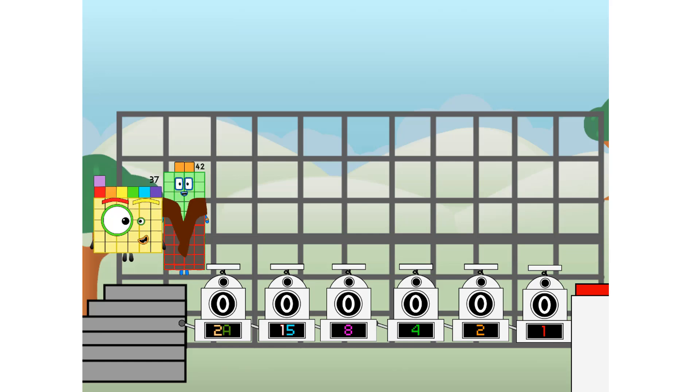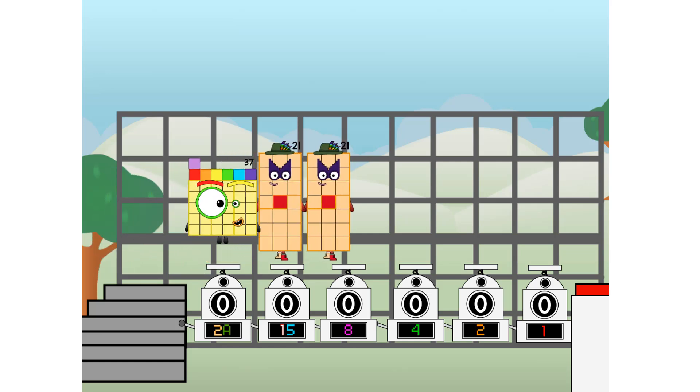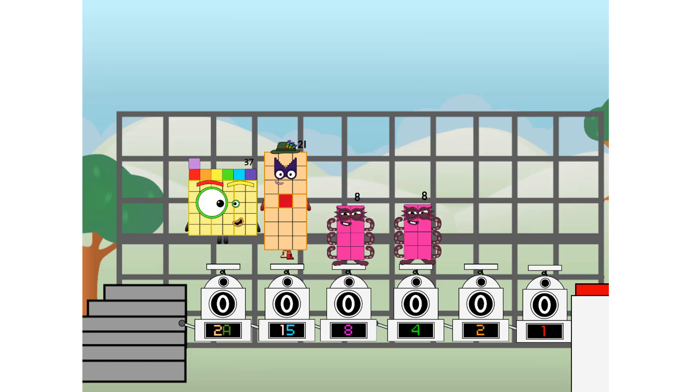First, I split in two: 37, and 21, and 8, and 4, and 2, and 6, and one more to press the big red button. Then you choose who's going up — one of me, and none of me, and one of me, and one of me, and one of me, and none of me, and one of me. And fire.